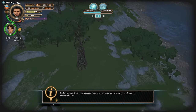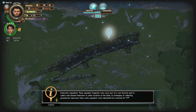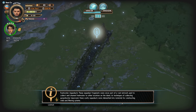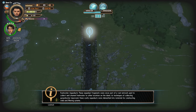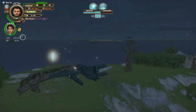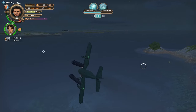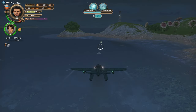Freshwater aqueducts — these aqueduct fragments were once part of a vast network used to collect and channel fresh water to other locations on the island. As techniques of collecting groundwater improved, these costly aqueducts were dismantled into materials for constructing wells and filtering systems. This is an awfully small island to be constructing an aqueduct on. We do have more recipes out and about, and there's a town over there too. We're going to go land and see if they need anything.